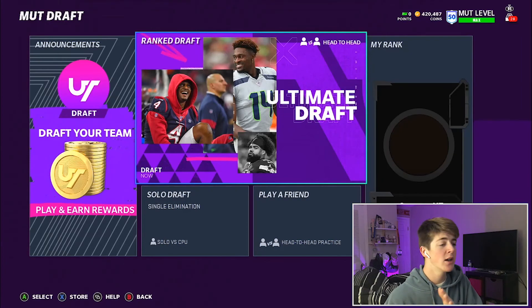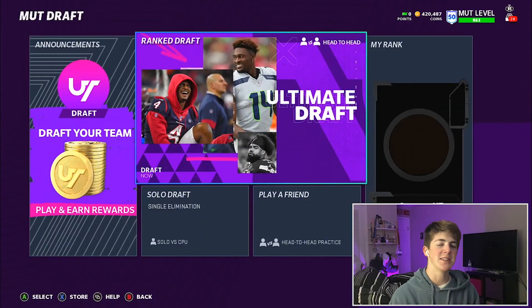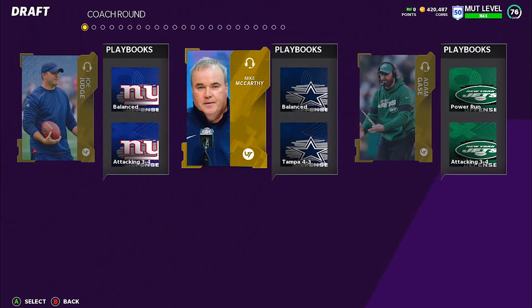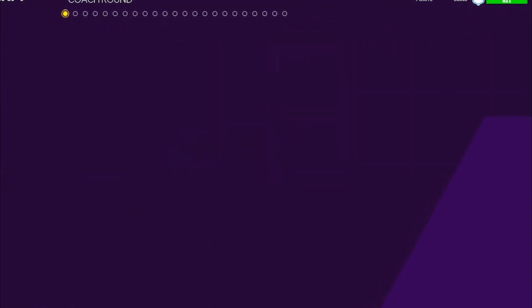We'll start it off with the fastest players draft. Right off the bat, they updated the graphics — I like this graphic. They got DK Metcalf, Deshaun Watson, Ezekiel Elliott. They're both balanced offenses; we got a power run. We're gonna go with the balanced offense, I don't really care to be honest.